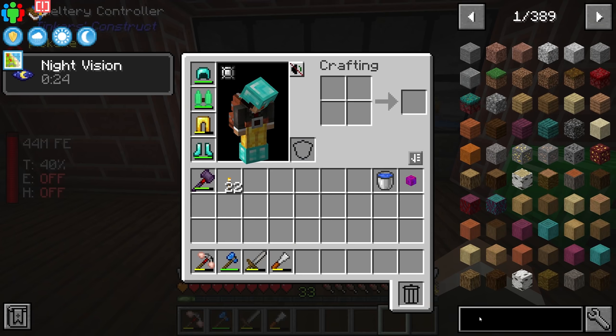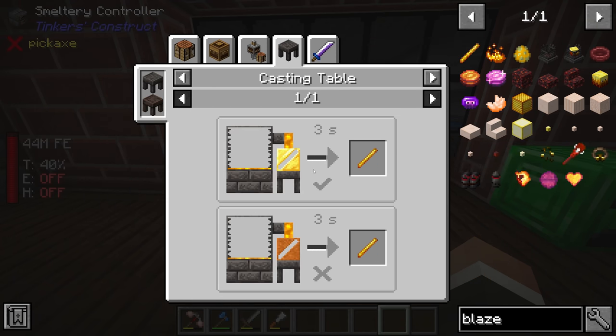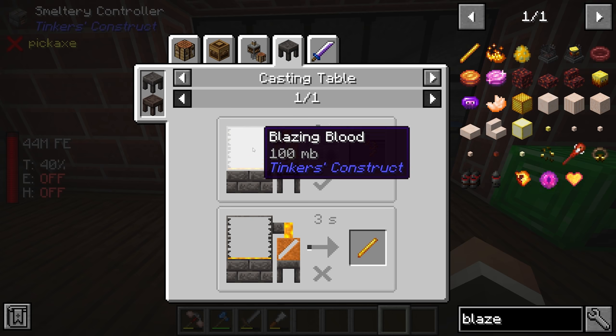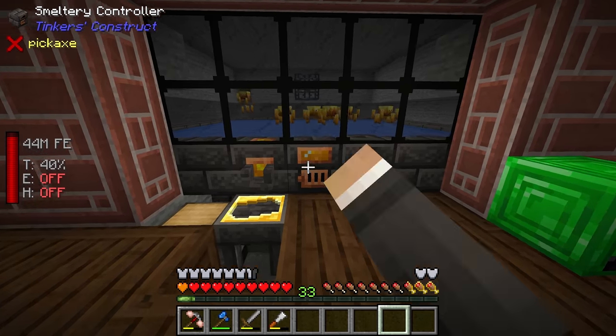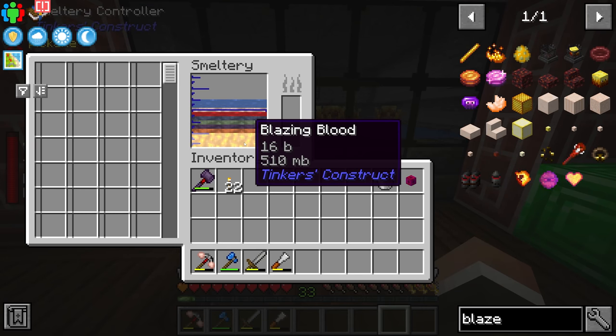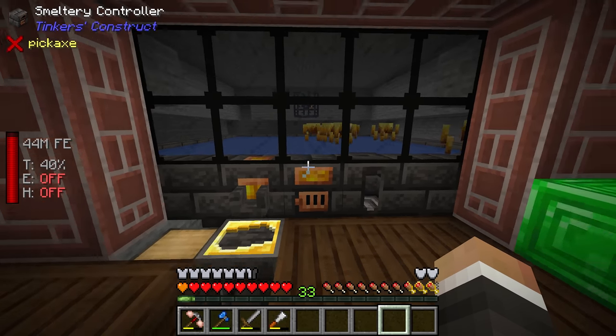Going forward, having this blazing blood is also super useful because it lets us make things like blaze rods. All we have to do is get a rod cast and pull the blazing blood over it — 100 millibuckets of blazing blood equals one blaze rod. Right now we have 16,510 millibuckets of blazing blood, so quite a lot of blaze rods worth.